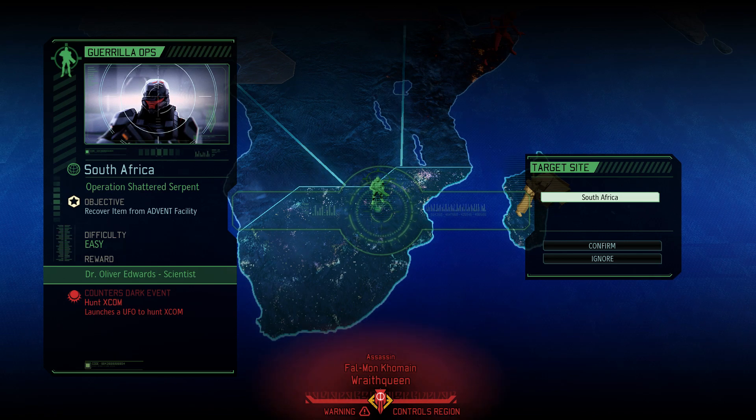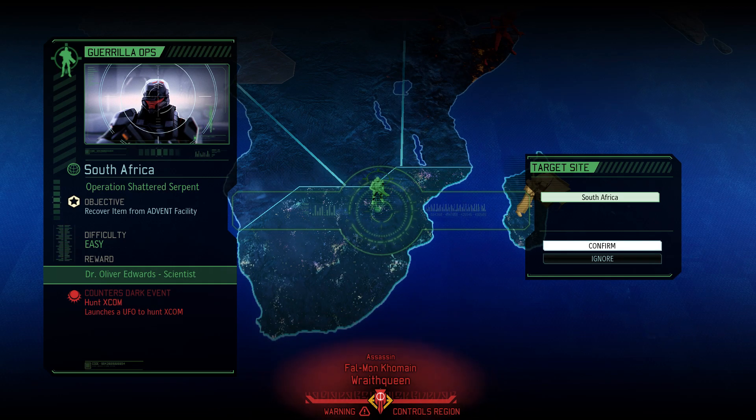Our reward is a scientist, which is always good. But the warning is that there might be some of those creepy assassins around. We have to recover an item from an Advent facility. It's a distraction from our supply-getting thing, but this could be worth a lot. Let's do this.